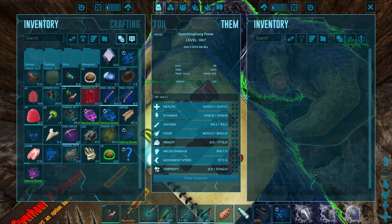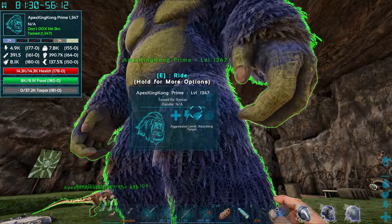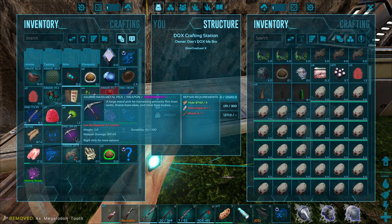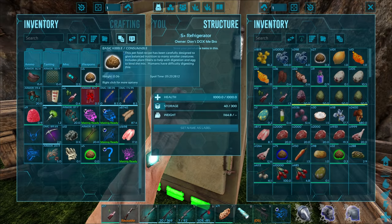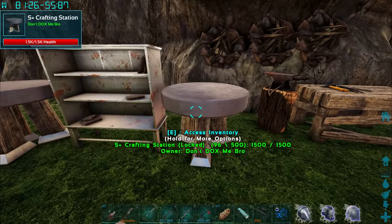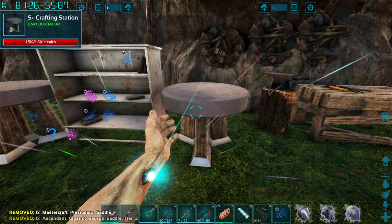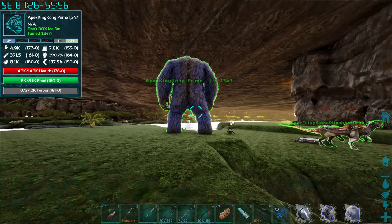Stats wise - 15k health is not bad considering these types of creatures don't usually come with much more. I'm gonna quickly clean up my inventory and then we're gonna head out and see what we can do with this thing. I do believe its poo should do some sort of torpor damage - I want to check that out. There's so much crap, I need dedicated storage. We got a Giga saddle as well, which is amazing.